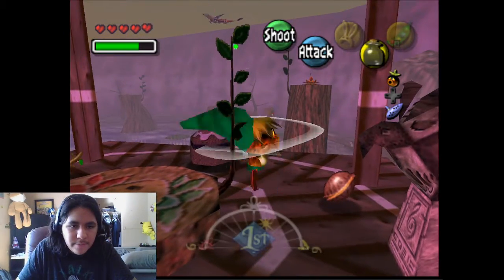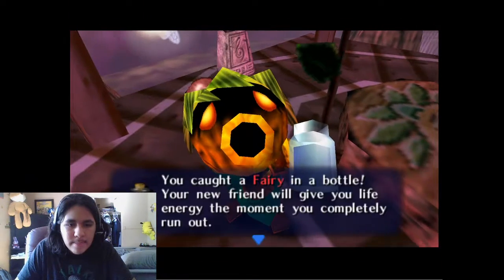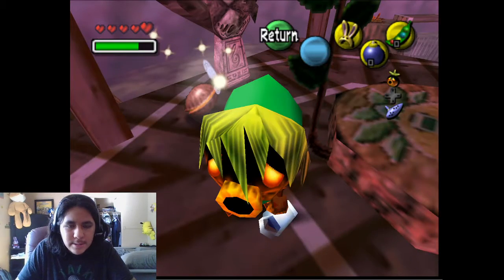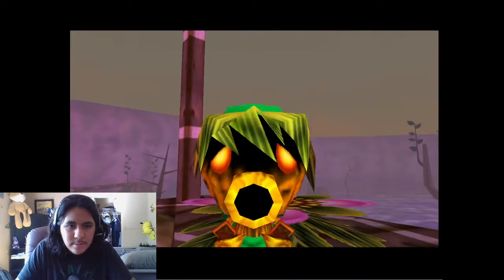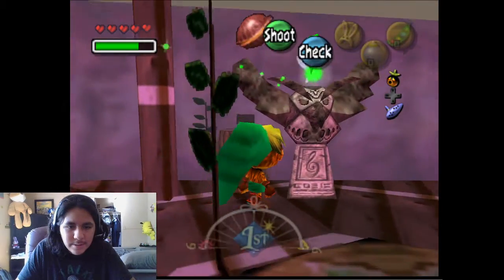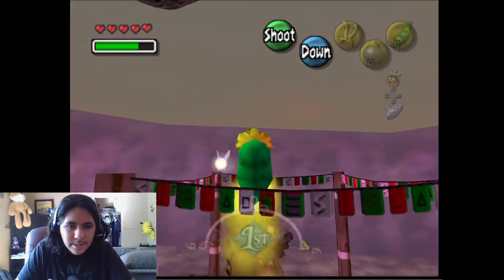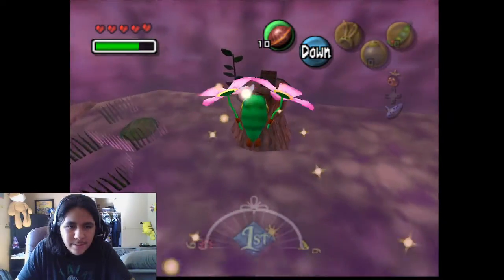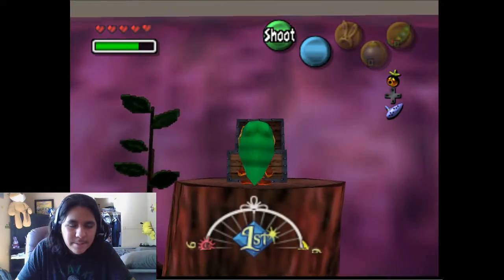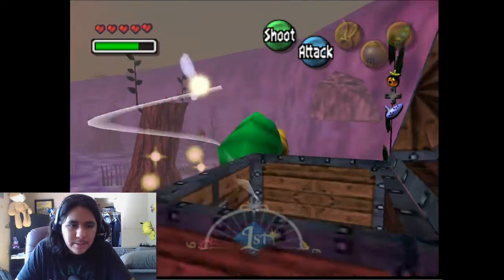I'm pretty sure there's a fairy here. There we go. So what I'm also gonna do is — oh, that's my first Deku Stick, I didn't even notice. What I'm gonna do is actually go over here. I'm gonna get — there's like two chests over in this direction, so I'm gonna go get them.